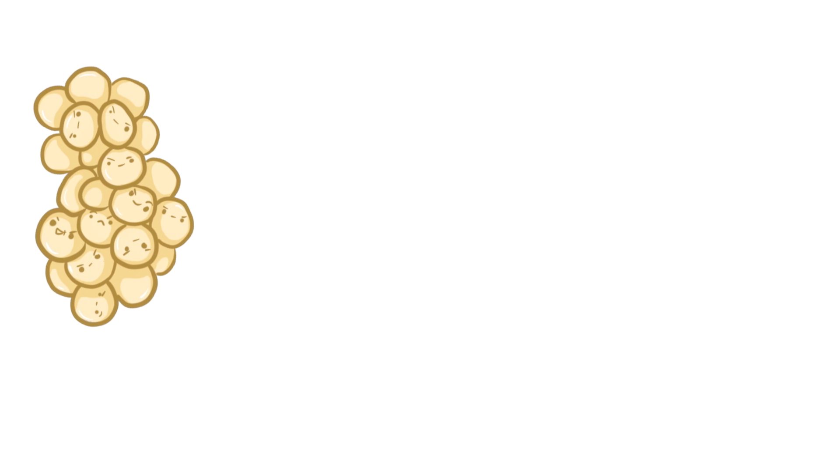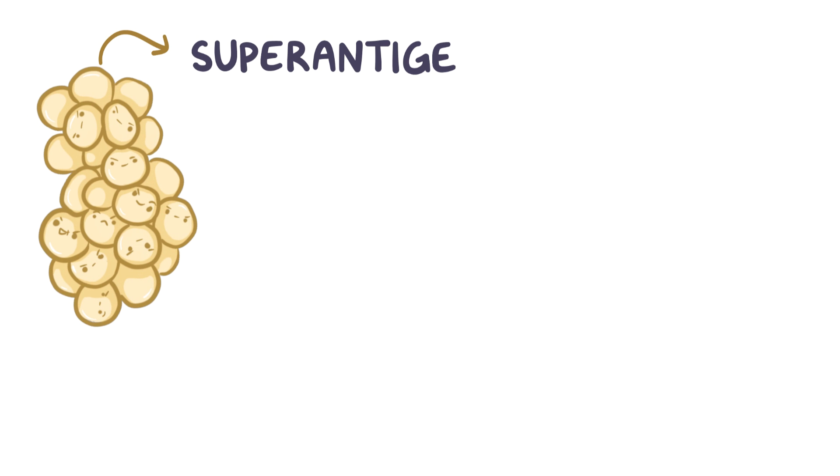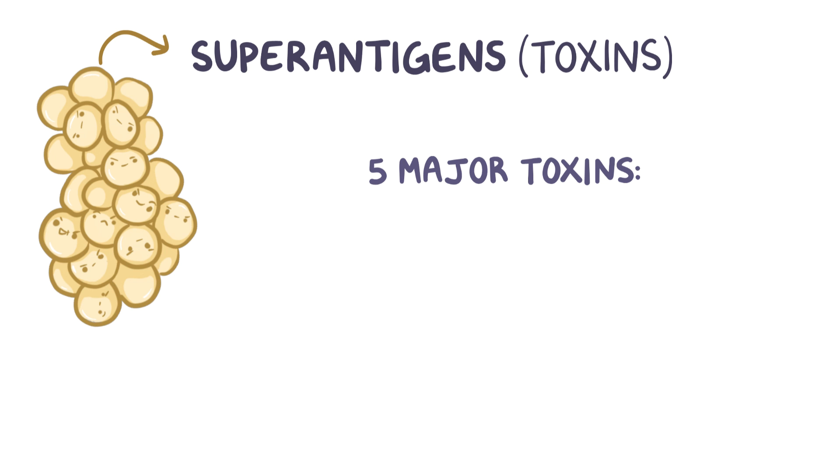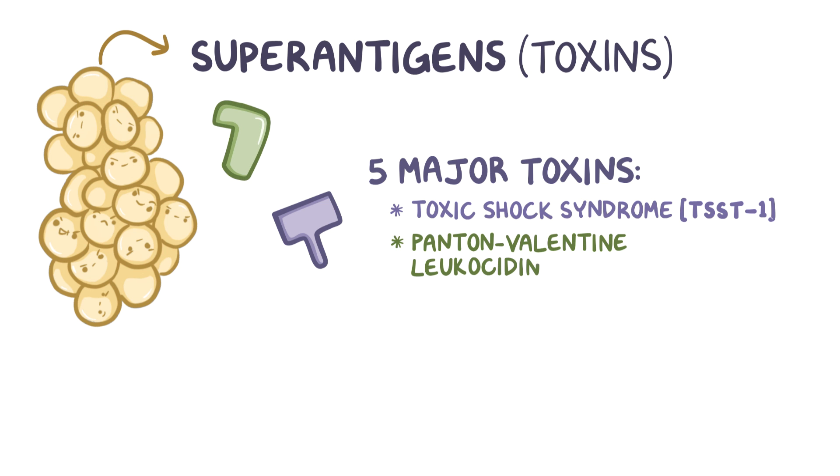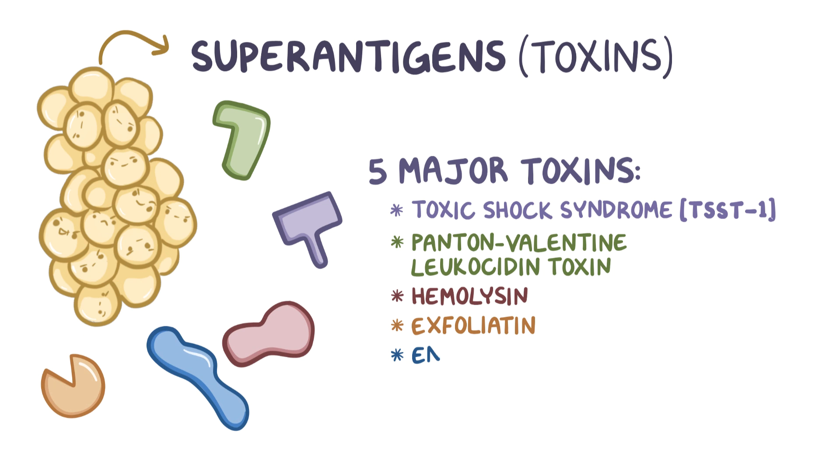Staph aureus can also release superantigens or toxins. There are five major toxins related to Staph aureus: Toxic Shock Syndrome Toxin 1 (TSST1), Panton-Valentine Leukocidin Toxin (PVL), Hemolysin, Exfoliatin, and Enterotoxin.